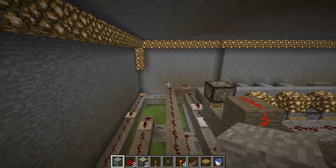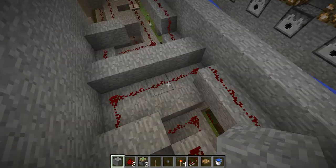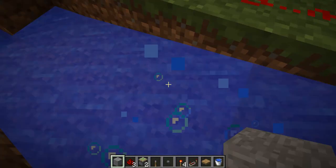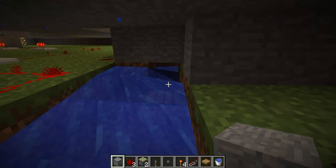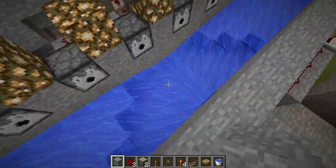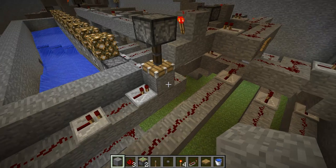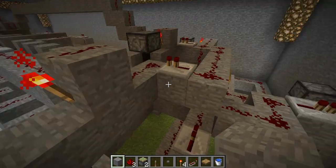When you press it — I've got to find it, it's down here — when you press that, an item goes through and it does make it all the way through. I've tested it. The pistons — there's this little circle of redstone underground which makes these pistons push down, so electricity can flow through them.